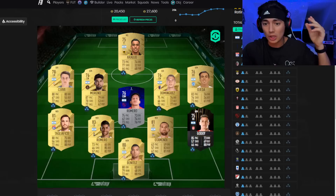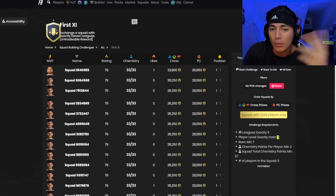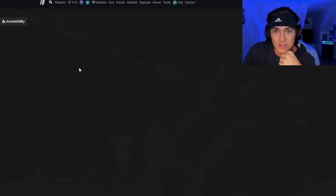It's basically just investing in these SBC solution cards when they're low and then waiting for them to become the cheapest solution. And that's all I've been doing. You can actually sit here too — if you don't want to wait and play the game, you can sit here and wait for the cheapest solution to pop up.